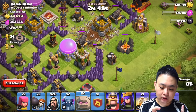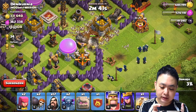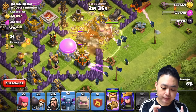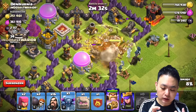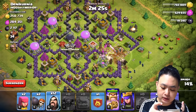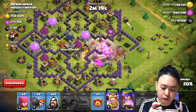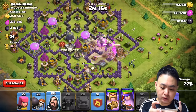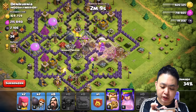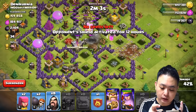1, 2, 3, 4 — and hopefully it will destroy all the walls. Yes! I'm going to drop in a Golem, a couple of wizards, and a few more wizards. A couple more spells and more wizards to follow, and hopefully a quick spell to shake a little bit of the X-Bow and the Mortar. A few more wizards again.